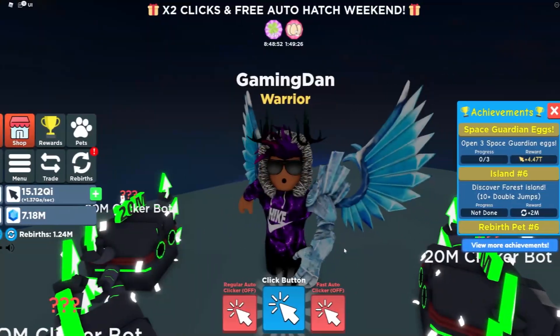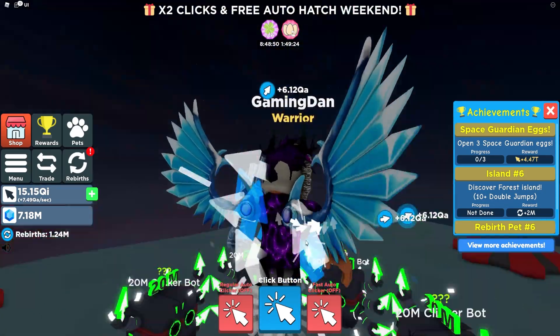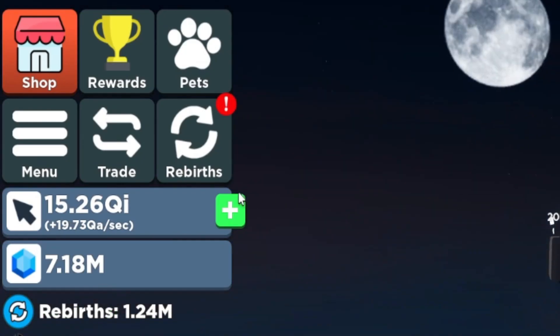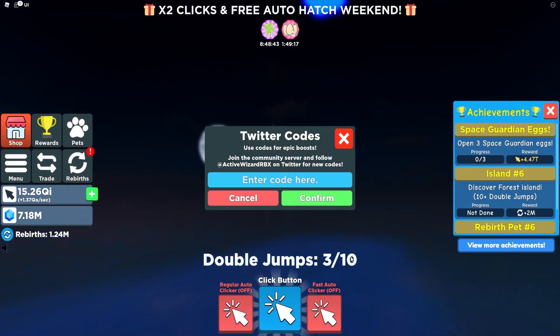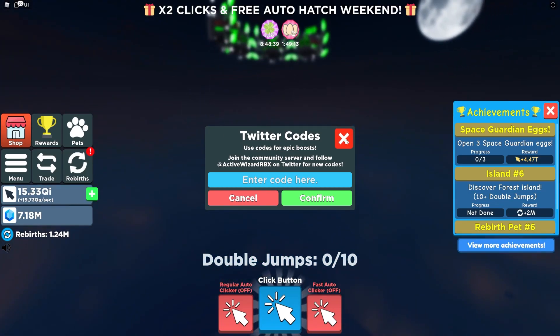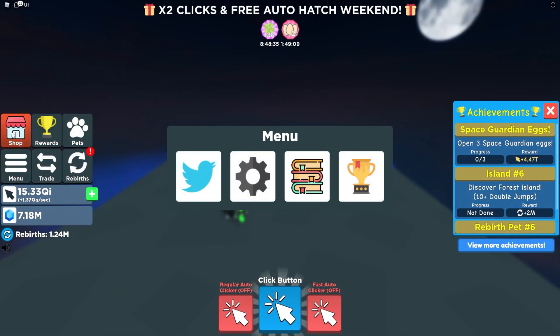Okay guys, so if you don't know already, in Clicker Simulator to claim codes you want to go to the left, click on the access menu, then click on the Twitter button. After that, the code menu will come up. These codes are in no particular order, so let's just get into it.